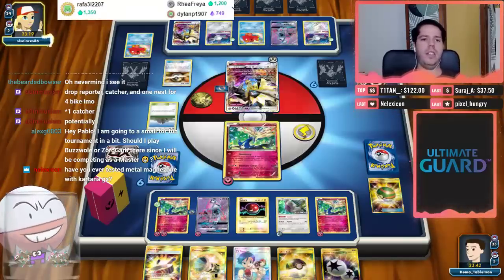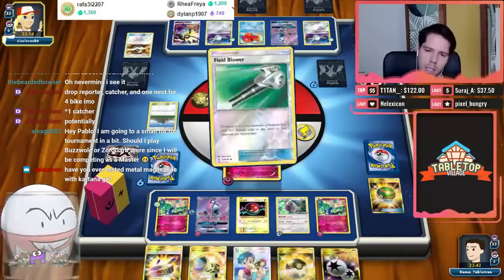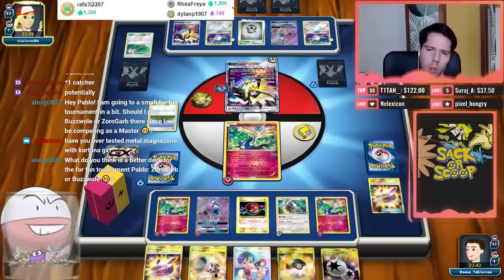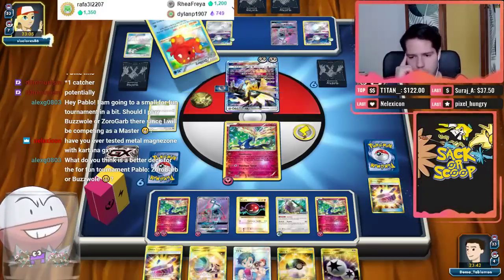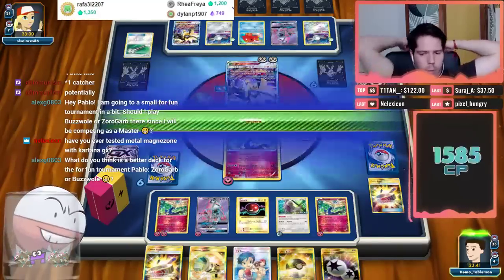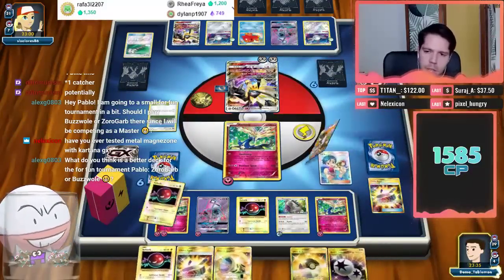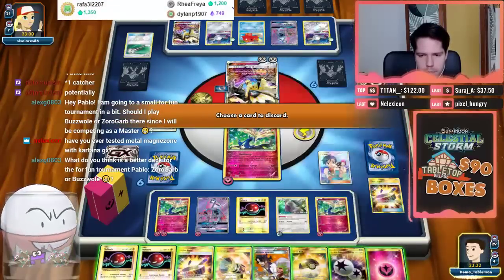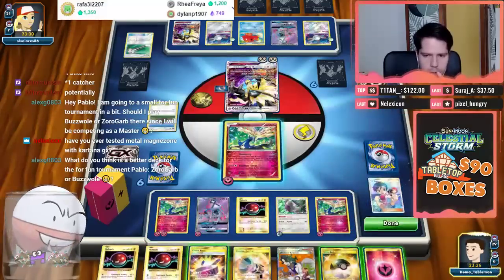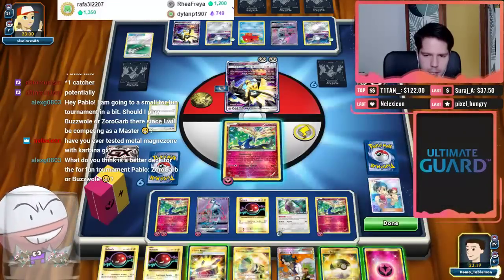I now have one, two, three, four, five, six, seven energy in play — that's 140 damage. With Choice Band that's 170, so I could get a knockout next turn on Dustmane or at least a middle stage. But now there's a Magnezone — already has a Rare Candy. Field Blower appears — so my opponent doesn't have the Rare Candy yet, which is good.